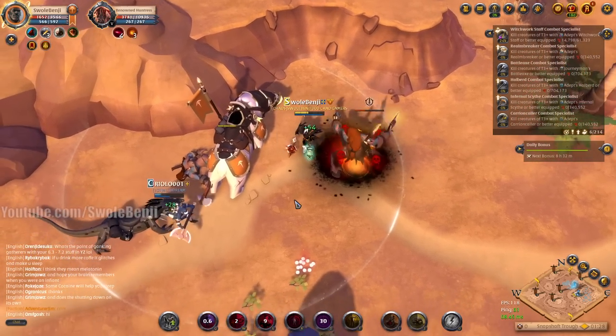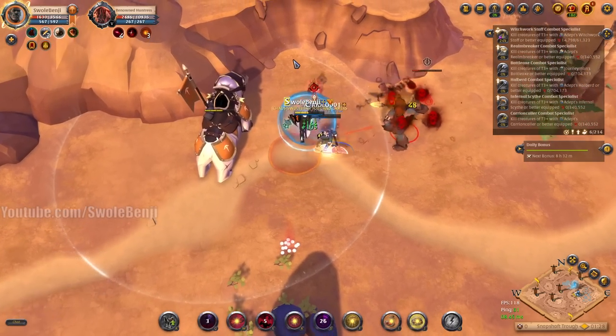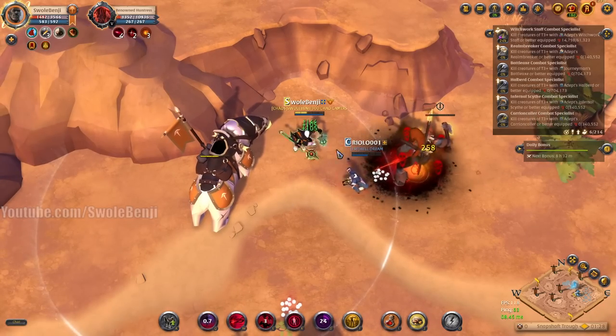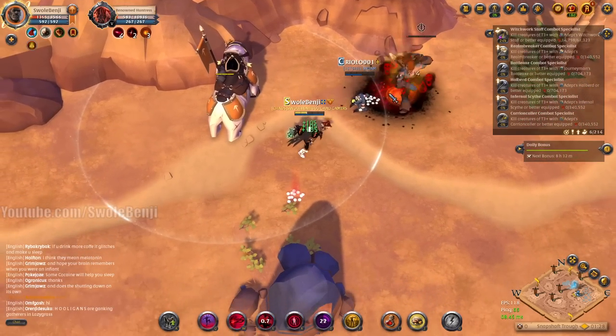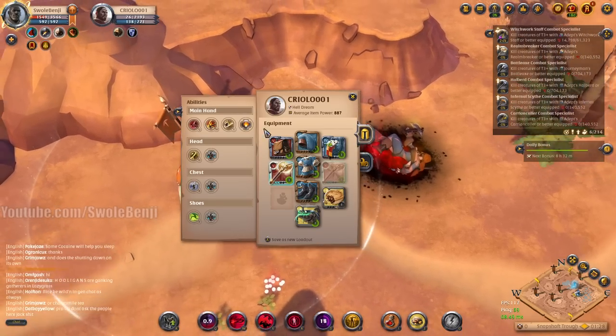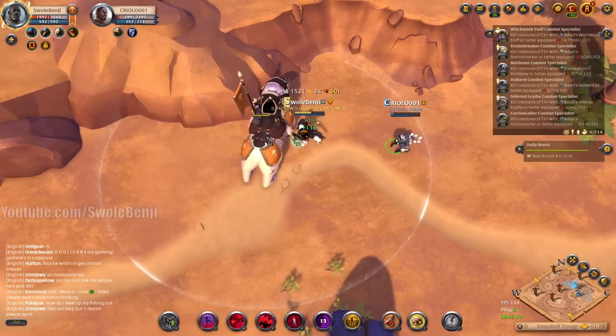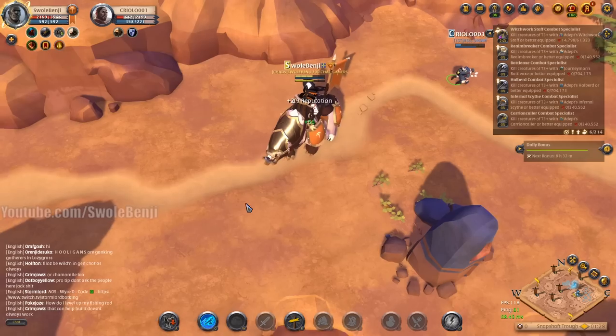Go ahead and tag that one on the left, get a puddle under her, shield the glowing one. Oh, he got downed! He's trying to be a hero or something. This build — he's a gatherer with flat tier four gathering gear and he just ran up here. I don't know what he's doing, but he's having fun.